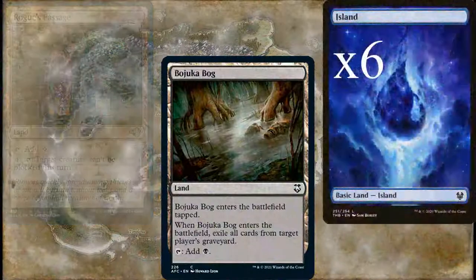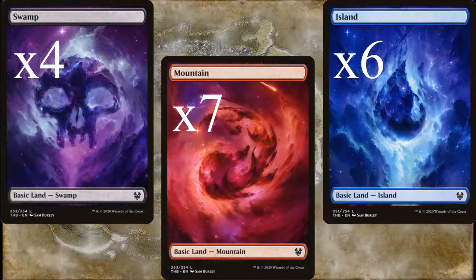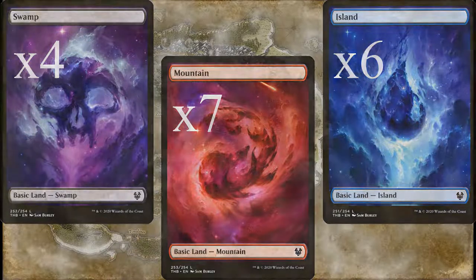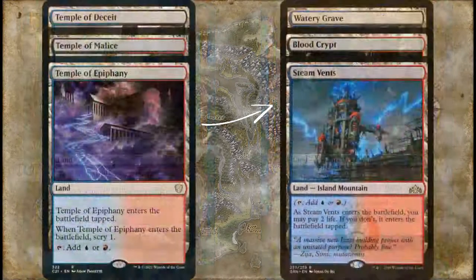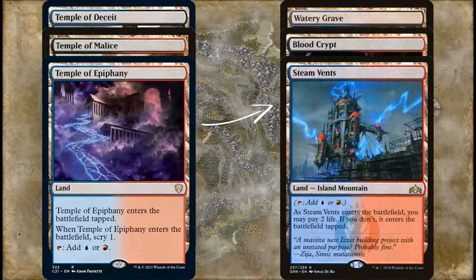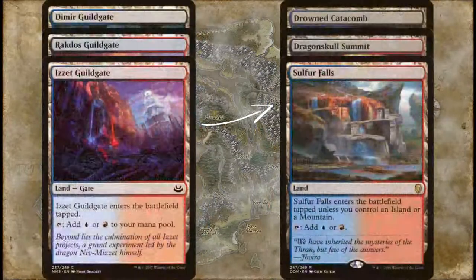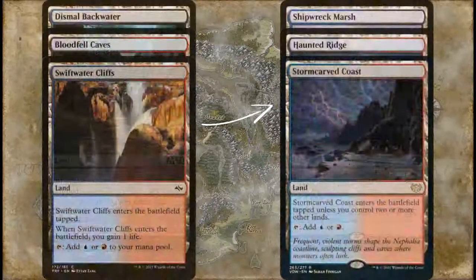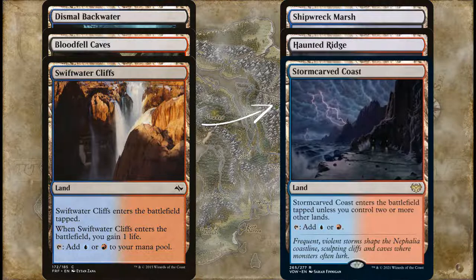Let's start with the budget mana base, then I'll go over what we'll swap out for the more expensive one. For the most part, these two-color lands will run you about 25 cents each. But if budget isn't a concern, here are the swaps I'd make: Exotic Orchard becomes Xander's Lounge — I love Exotic Orchard, but it doesn't always tap for the colors we need. Next, we're swapping the temples for shocks. Bridges get replaced with bond lands. Guildgates will be swapped out for check lands. Finally, the gain-1 lands will be replaced with Innistrad slow lands. Making these upgrades will increase the speed and reliability of your deck, but it does make the deck a lot more expensive.